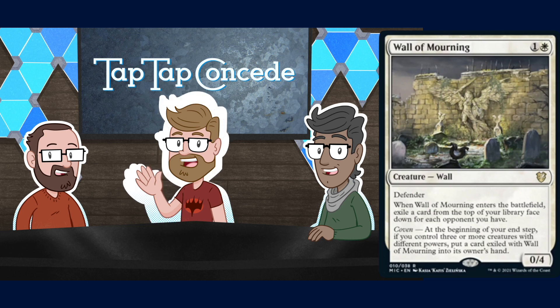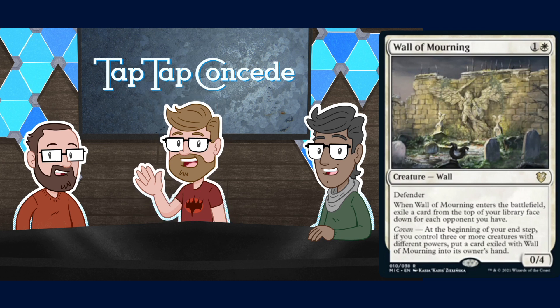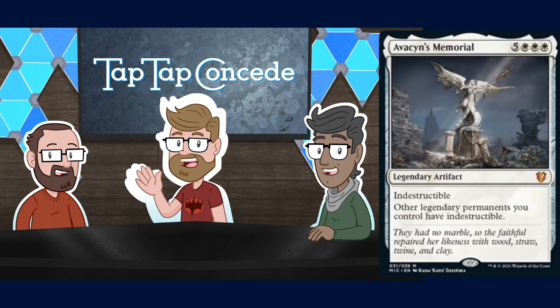Before we move out of white, there are commander-specific cards that aren't in the decks and are only available in set boosters — not just treatments, but actual cards. That's a little dirty. One of them is Avacyn's Memorial, which is five white white white for an indestructible legendary artifact. Other legendary permanents you control have indestructible.